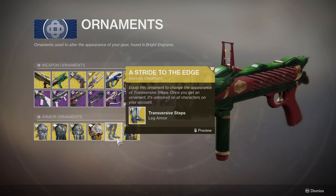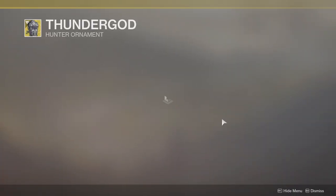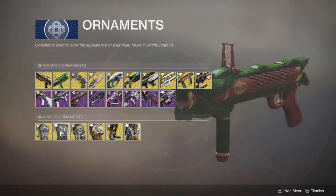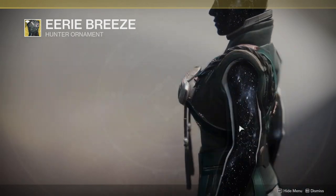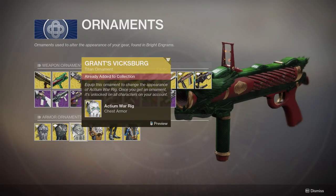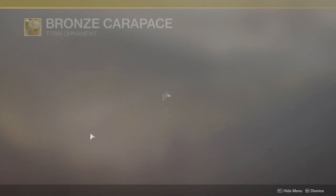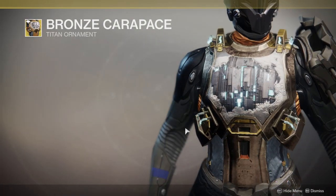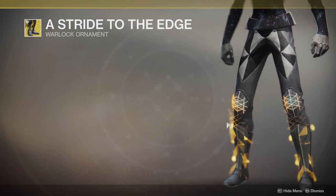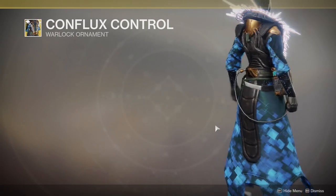I'm excited to get this one. We got Thunder God — if you didn't get this a long time ago you're going to be able to get it again. Eerie Breeze is cool but no one uses it. Grants Vicksburg looks pretty cool in my opinion. The Bronze Carapace is pretty cool. Strike to the Edge is literally the same thing but just yellow. And the Conflux Control — I didn't get this and I thought it was really cool, so if I get it I'll actually be pretty happy.